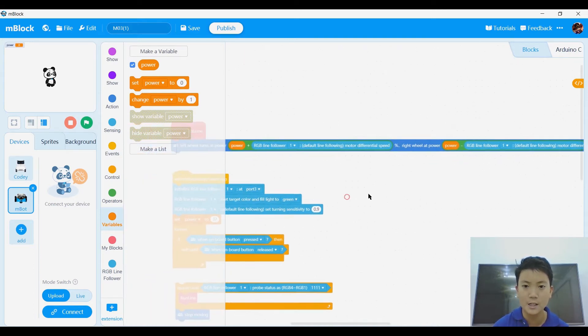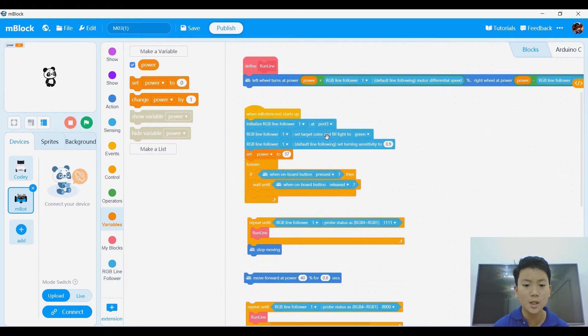That minus and that plus is very crucial. Also, after that, we're going to say 'when Mbot Mcore starts up, initialize RGB line follower at port 3,' and then 'RGB line follower set target color and fill light to green.' But you can choose red, green, or blue — I just chose green.